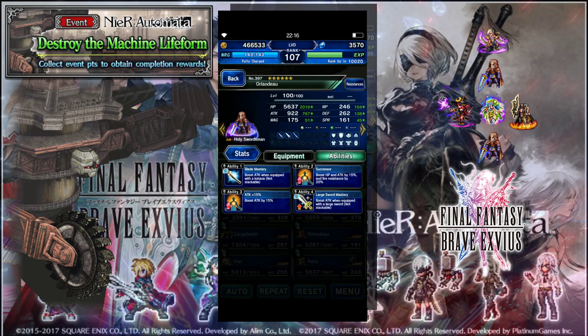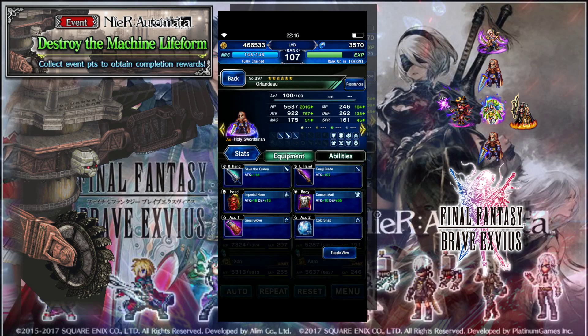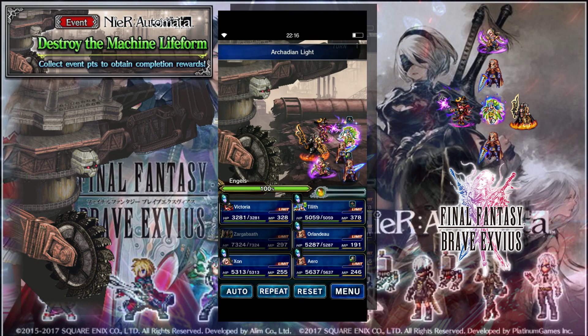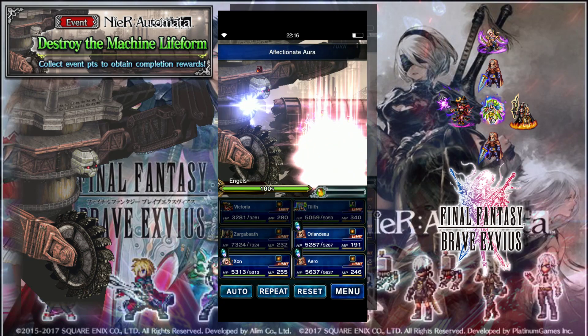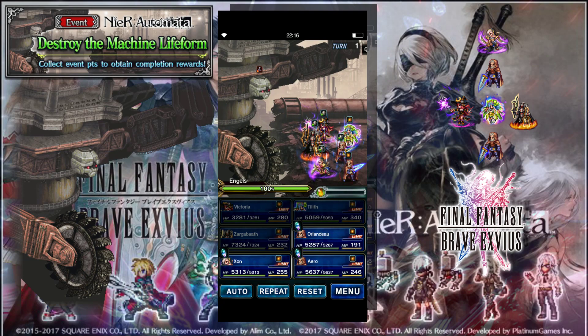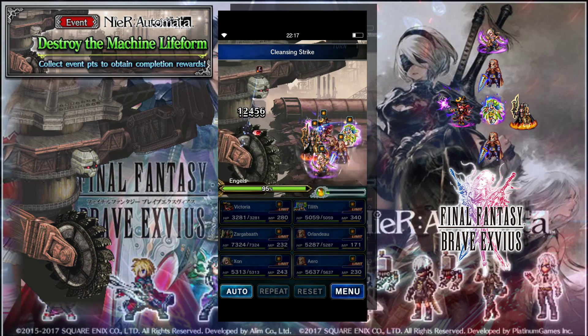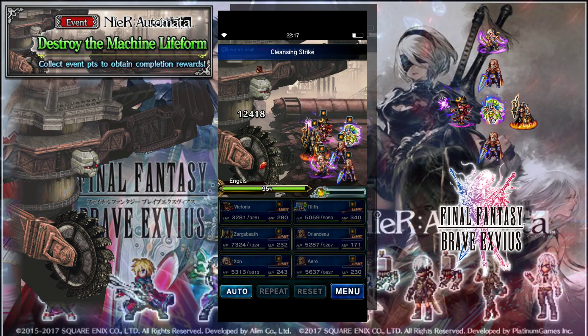It's all physical attacks, so counter units are really good. The Mechanical Heart, which is 2B's Trust Master, is very, very good because it has a really high chance to heal you in this fight because of how many times you're going to be attacked, especially once the attack stat is broken.